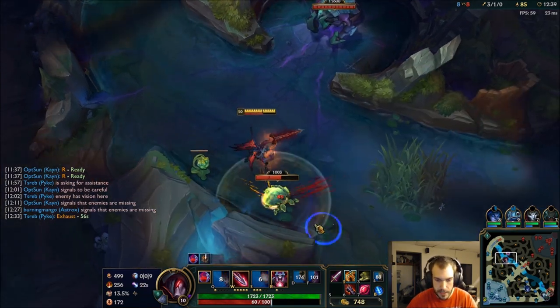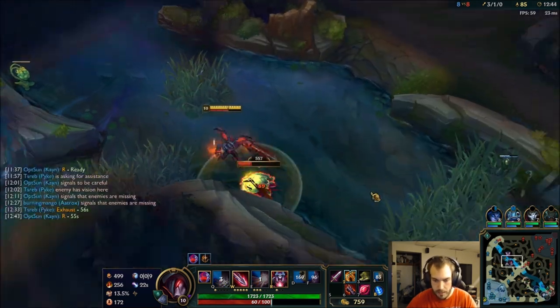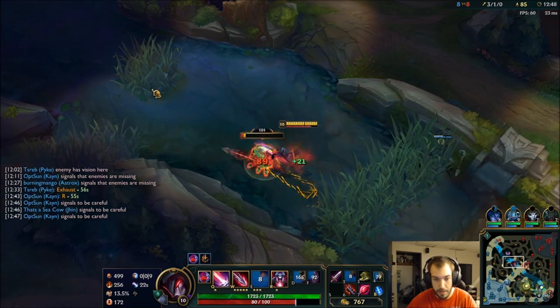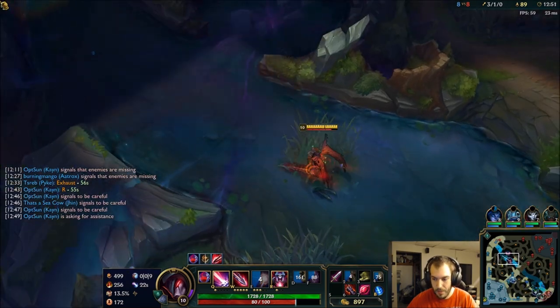Approaching Velocity is nice too, because the 15% movement speed really helps me keep up with people. I've been doing a lot of Aatrox games lately, and the problem I keep having is after I ultimate, I can't catch anybody — they just run away and disengage. That really helps change that.